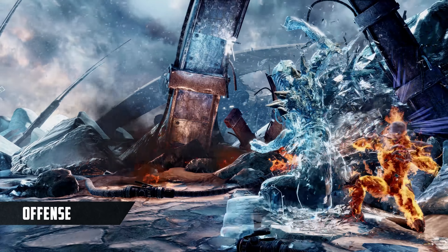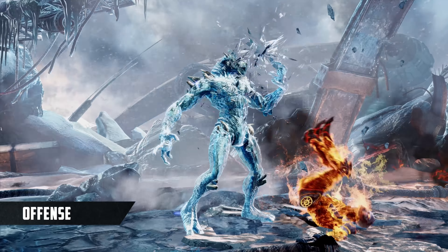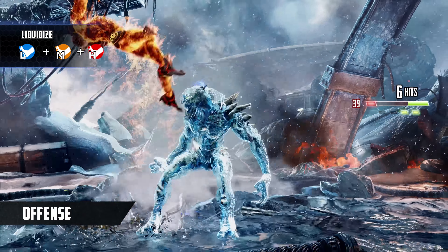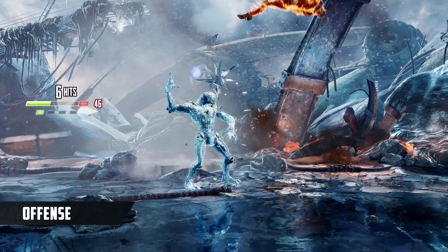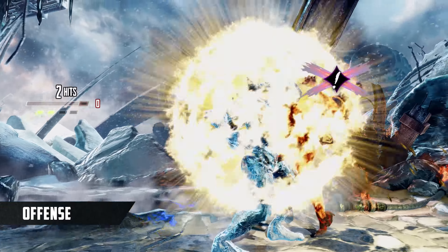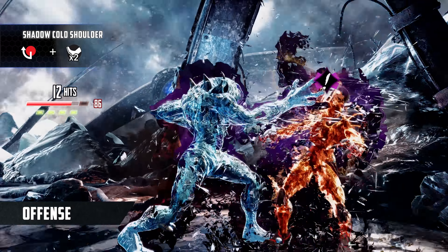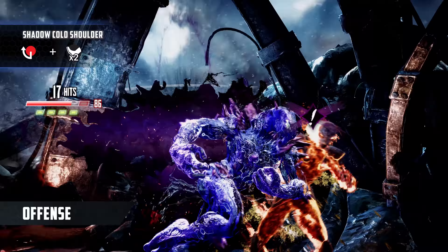This combination of tools gives Glacius access to great offense up close as well. Summon hail over a knocked-down opponent and use Liquidize to switch sides while releasing the hail. Or do jumping light kick for a nasty instant overhead sequence. Once you've been hit, don't lock out. Glacius has the fastest Shadow Linker in the game, making it easy to squeeze huge damage out of any situation.